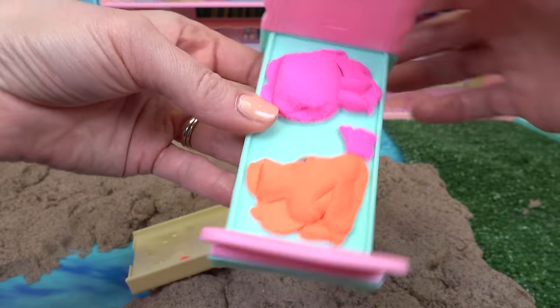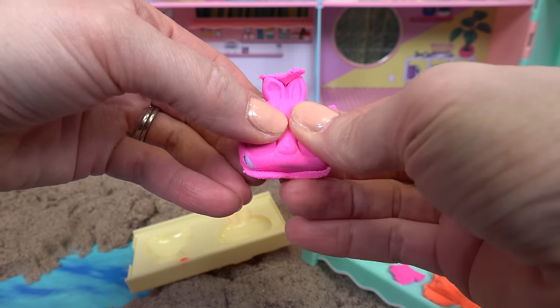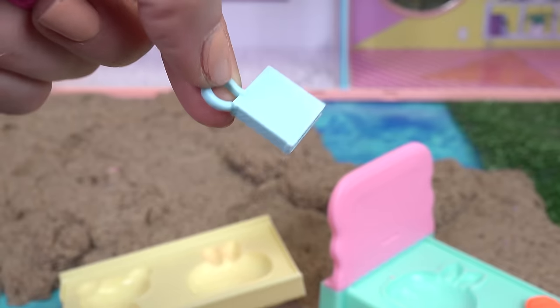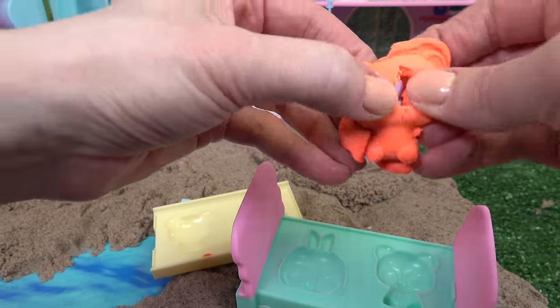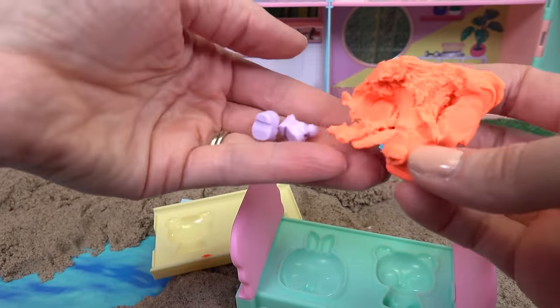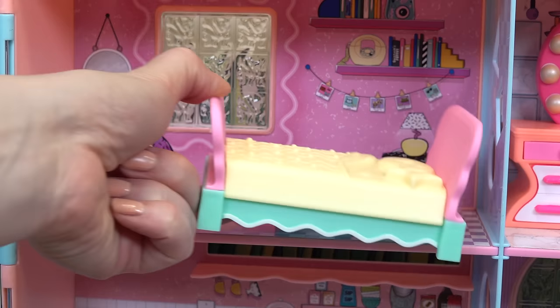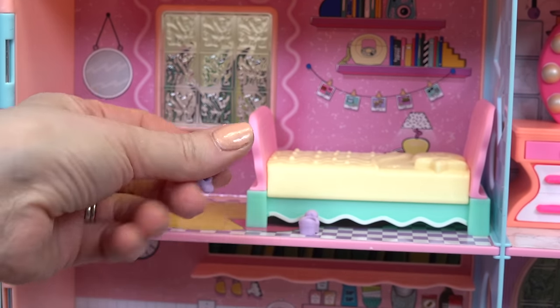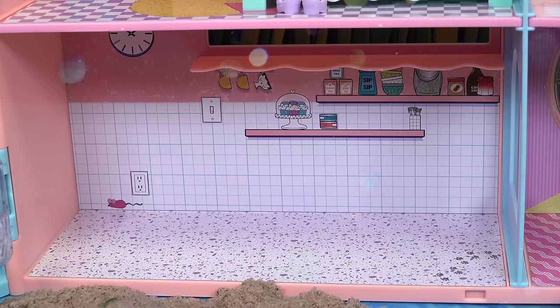Oh look, we get cute little molds — a teddy bear and a bunny! Let's flip it — it's the cutest sand bunny. What's inside? We have a book to read. Now the teddy bear's turn — someone's getting some purple slippers! Where should we put the bed? I'm gonna put it right next to the nightstand, and these slippers are gonna be right next to the bed with a good book to read.